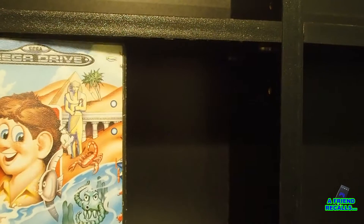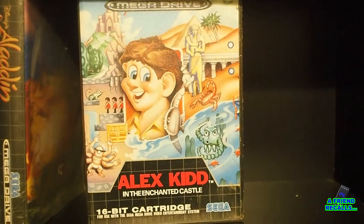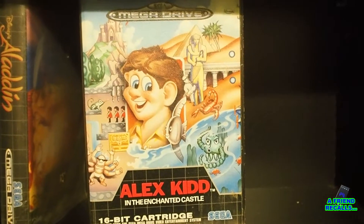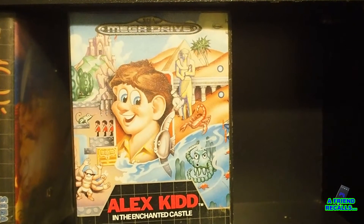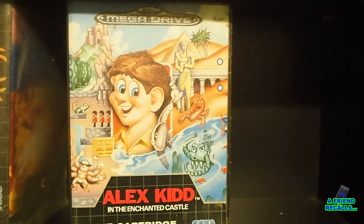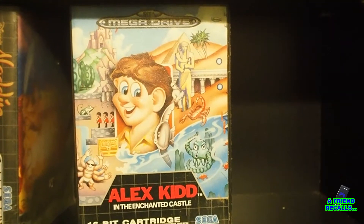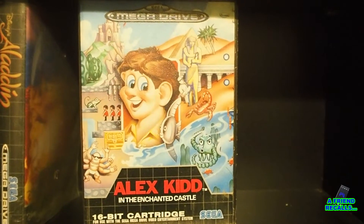And what do we have next? Oh, now this is a very old platform game: Alex Kidd. That's Sega's attempt to have a console mascot before they invented Sonic. This was supposed to be a Mario competitor — never even remotely reached that height internationally, I'm afraid. But it's a fun game to play and Enchanted Castle is definitely one of the better ones in the series.